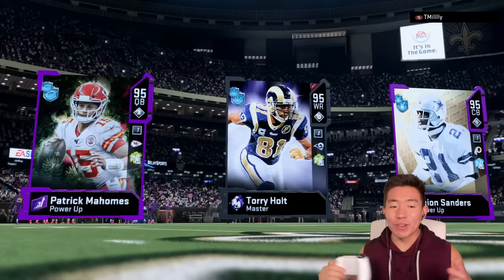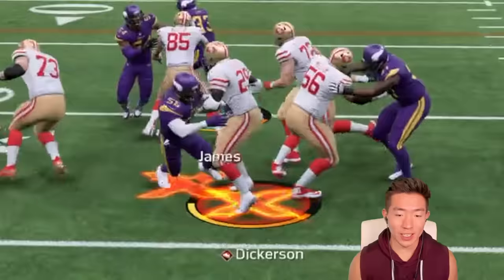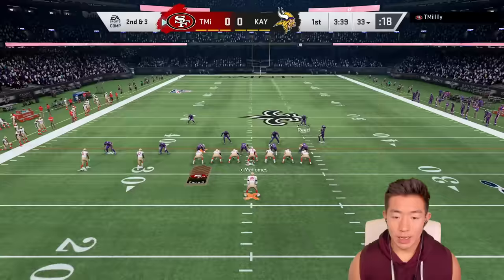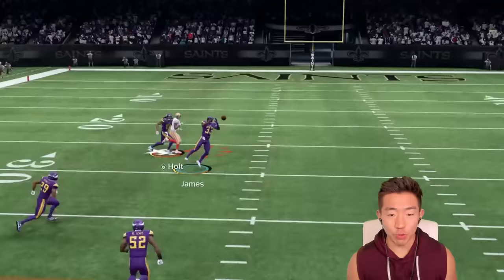Now we're taking on Team Millie. Deion Sanders with the return — good stop. Is it another stretch? It is — nope. Like, I'm playing it every time, I'm hitting him. Slant — good coverage, right at you. Intercepted — get up Derwin. Yes, block! We actually hurt them.